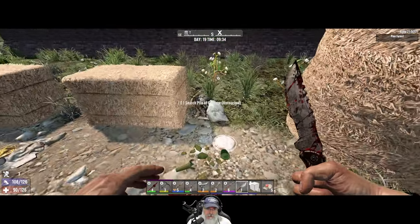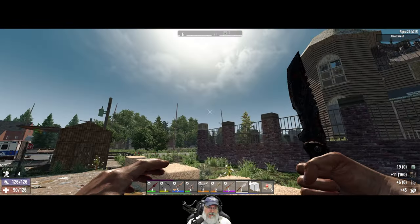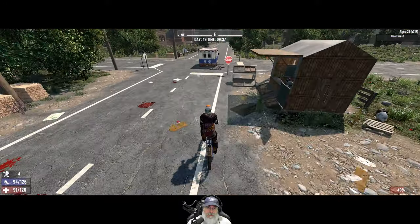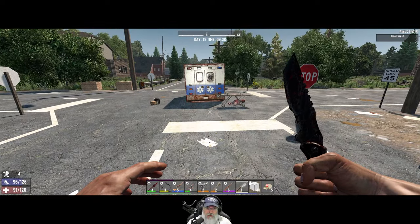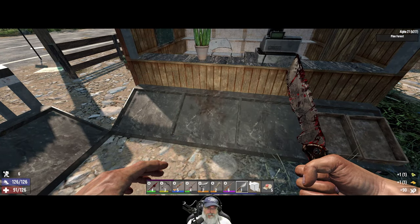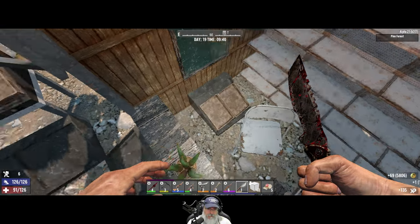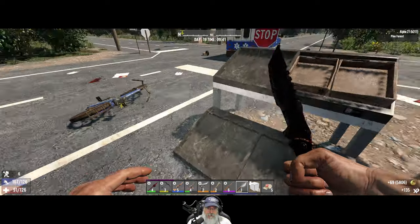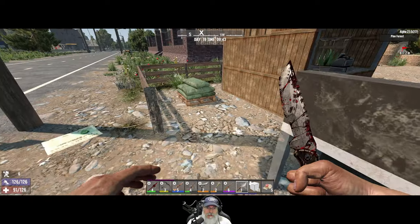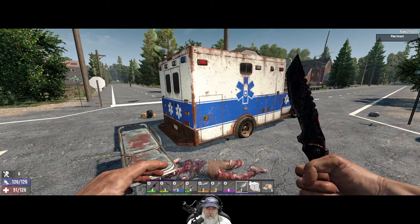We have to just be careful with this wandering horde. We'll take that and that. Let's keep the bike a little closer to us — there's usually a sleeper zombie that spawns next to this guy. Maybe not this time, or it's going to pop in right in front of our face. I guess I've already looted that.